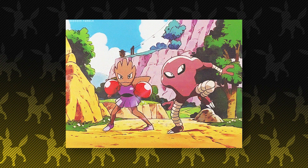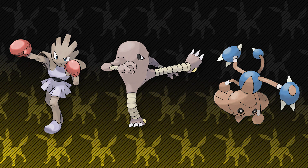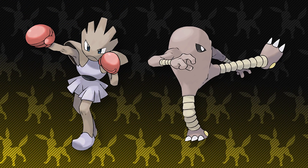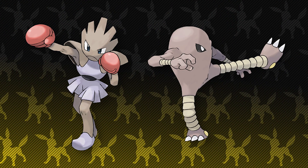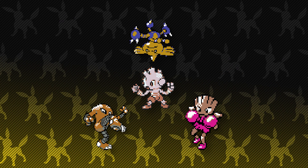Fighting their way into the number 7 spot on this list, we have all of Tyrogue's evolutions: Hitmonchan, Hitmonlee, and Hitmontop. Previously on this list, we've only mentioned one of the branched evolutions that we preferred, but when it comes to these Fighting types, we like them all equally. Hitmonchan and Hitmonlee are two Fighting types that were in the original 151, and in Gen 2, their evolution line expanded with the reveal of Tyrogue and Hitmontop. All of these are truly iconic Fighting Pokemon, and it's really hard to favour one over the other.